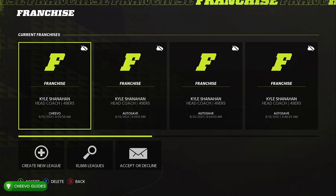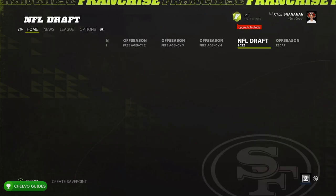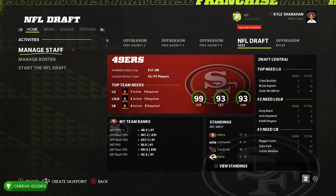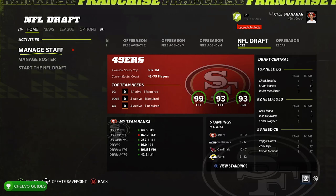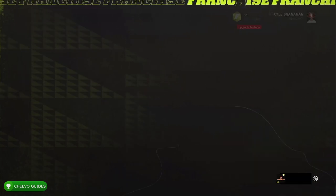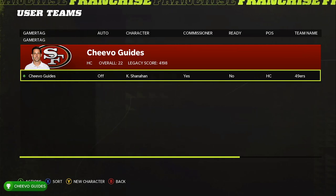Now that we know the Lions have the first pick, we can exit out and load up the save we just made — basically before we start the draft, but now we have the knowledge of who has the number one pick. What we want to do is go to the Options tab and take control of the Lions. Press RB a few times, go to Options, go down to User Teams, and press Y to add a new character.